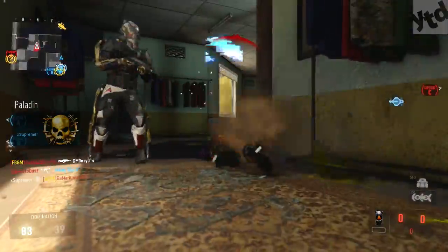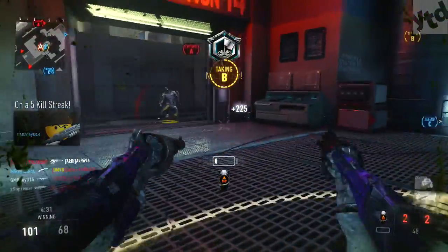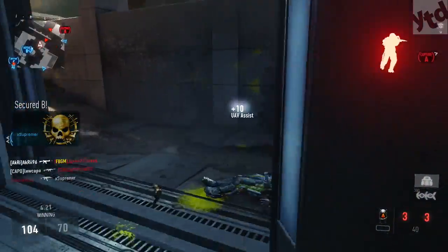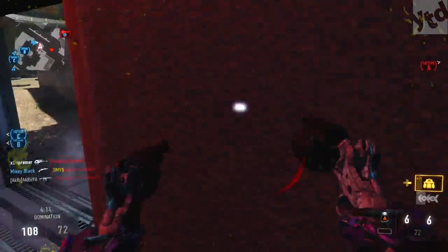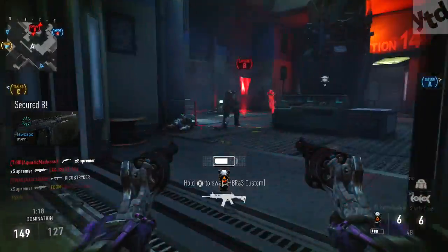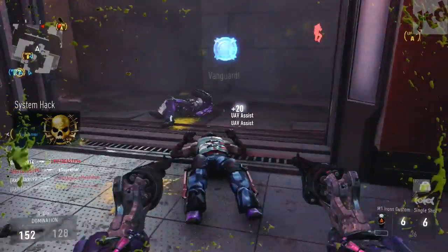One tip when using the akimbo setup: get out of the habit of just spraying and praying. These guns really benefit when you control your rate of fire and just squeeze both triggers at the same time. It is possible to one-burst someone — hit them in the right spot, upper chest or head, and it's definitely doable. If you spray and just pull the triggers like crazy, you'll get a lot of recoil. With akimbo, lower the rate of fire to about one shot every half second or so — unless the guy is right next to you and you're about to die, then go ahead and panic spray.